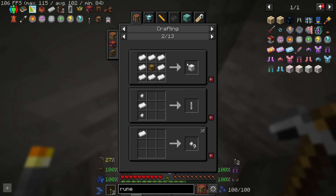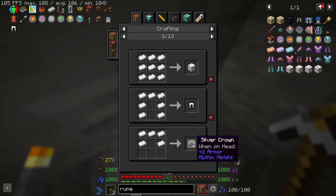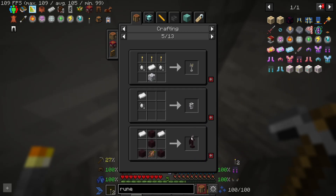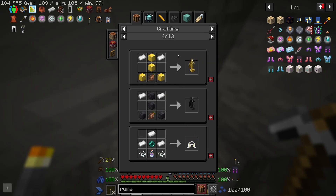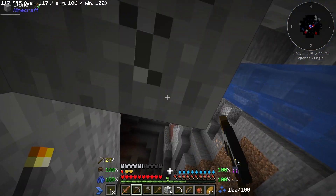Solar lanterns, solar chest, armor - that's good. An anvil - that's neat. Yeah, this mod is a crazy mod.